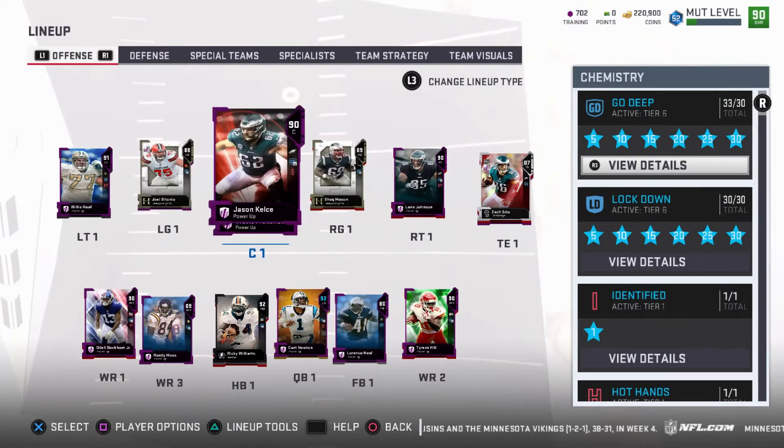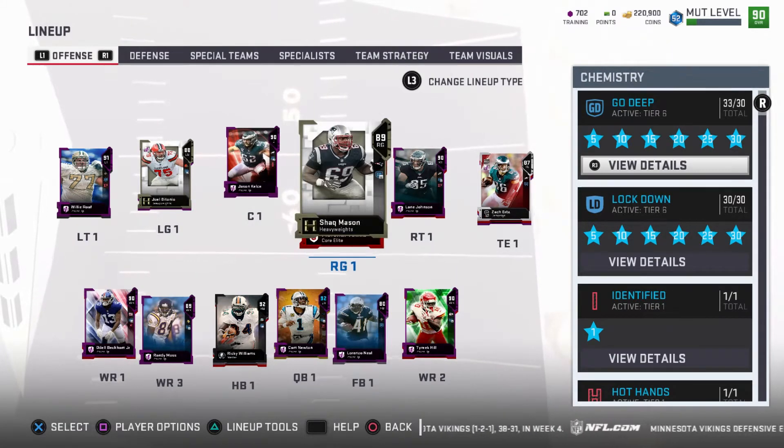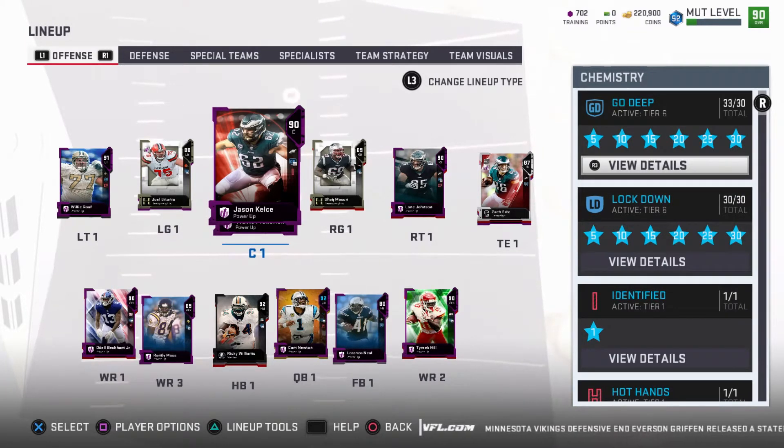For left guard I got Joel Batonio — just a normal left guard, right guard combination, some fast guards that can pull in the running game. For my center, from my weekend league rewards, I pulled a power up Jason Kelsey. I got him to a 90 and put Identified on him, because that really helps when you're playing somebody who likes to use different positions every play. You can see where he's at, so if he's on the left side of the field I could attack the seams on the right if he's running Cover 3 or something, and he'd have no chance to get a user interception.